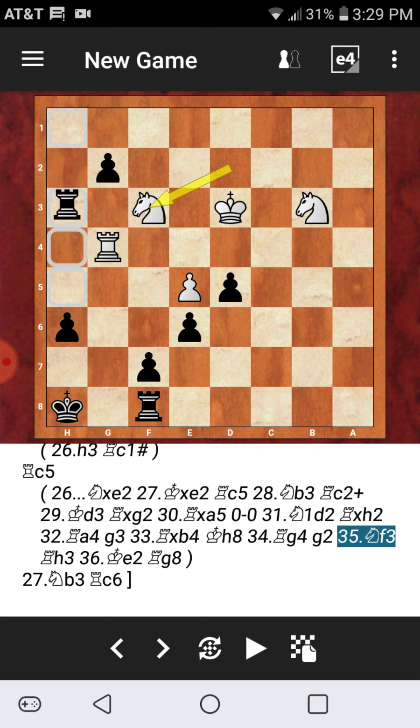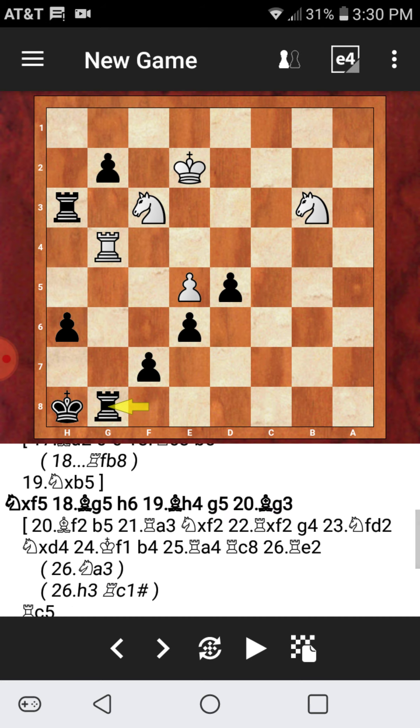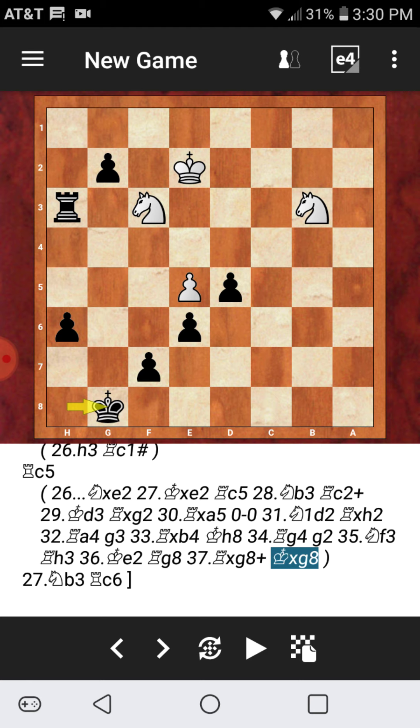After knight to f3 attacking the rook, dropping the rook back one square and pinning the knight to the white king. After king to e2, rook to g8 — that was the final move of the game. Congratulations if you made it through almost seven minutes of virtual analysis, brought to you by our operator ColinHeim for the new year. This was a very interesting game — a couple mistakes but this is just completely winning for black. Let's show one continuation for white if white decides to capture the rook, king recaptures.